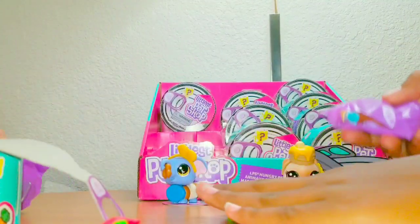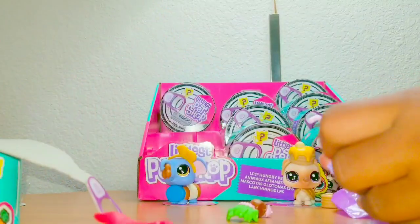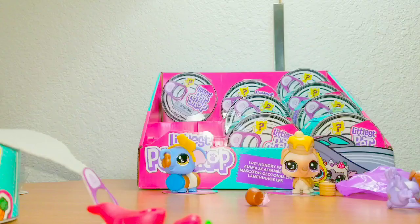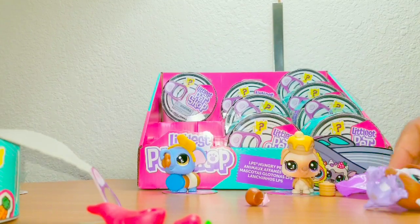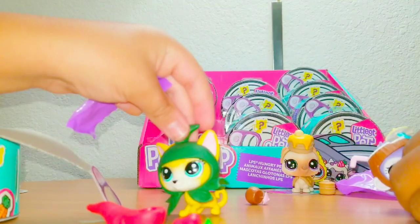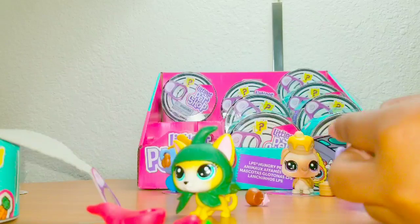Do you think you're getting the one that you wanted? I think so. You got the purple monkey — I got the one you wanted! This one's so cute. Let's see which one I got. I got a pepper cat girl. She's so pretty — she's a blonde one. I'm going to name her Stella. Ooh, that's a cute name. This goes on the back of it.